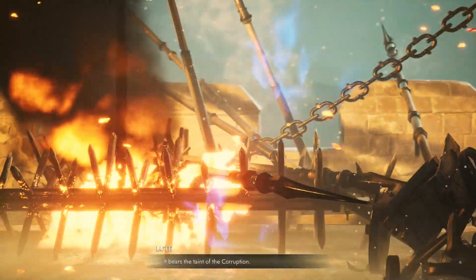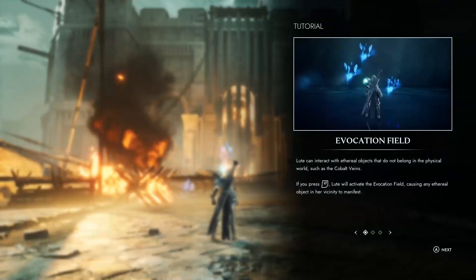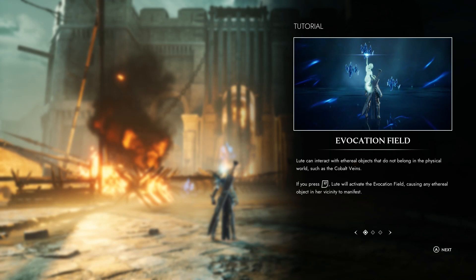Pressing left trigger allows your companion Lute to activate a power letting you see things in the ethereal field, such as these cobalt veins, which is a resource needed to upgrade Lute's powers.